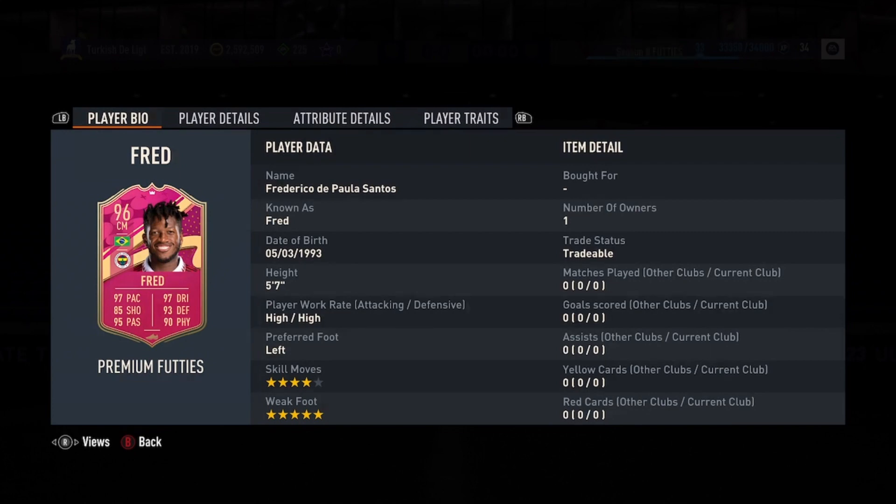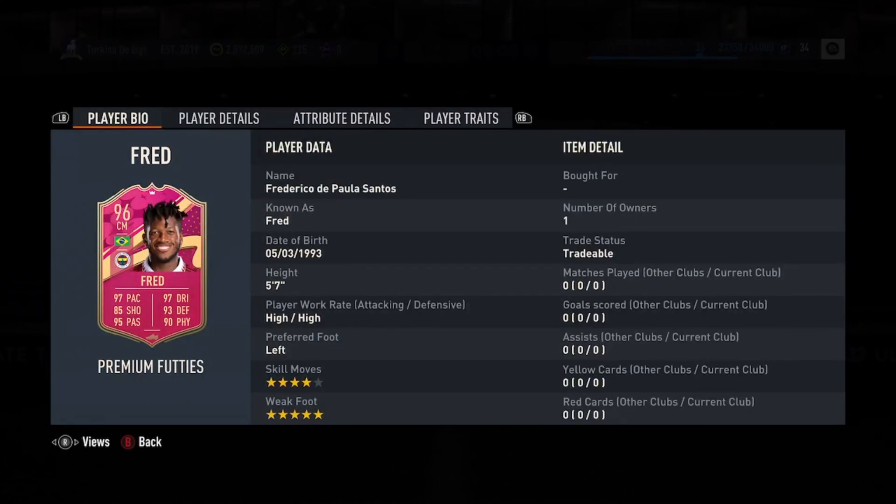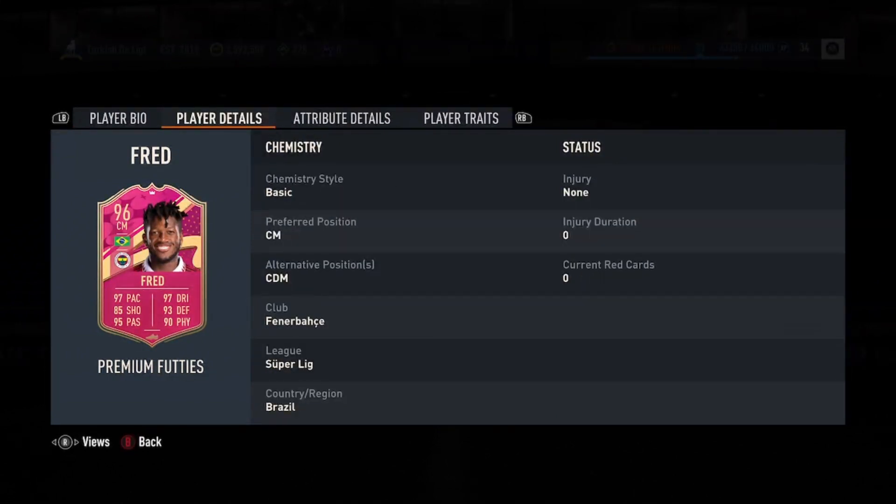Anyways, 5'7" height — perfect start for me, honestly. That is great. Left-footed and he's a 5-star weak foot, so that is perfect as well. Sometimes you do need a left-footed player for the left centre mid spot, so it's always useful to have someone there. But also with a 5-star weak foot, he can play at that right centre mid spot. 4-star skill moves as well — it could be better, and honestly I'd say that Fred has more skill moves than some of these other people who are getting 4-star, so I don't know why he's got 4 stars.